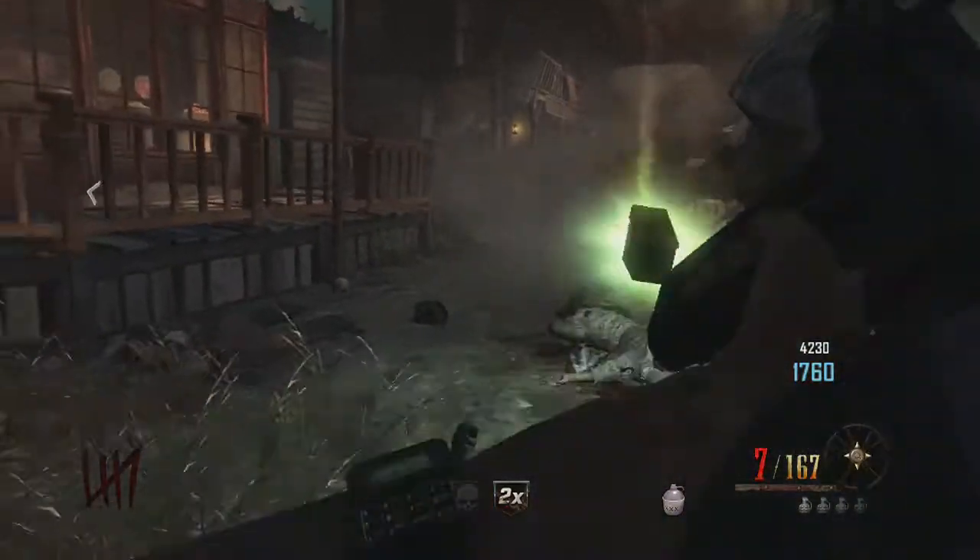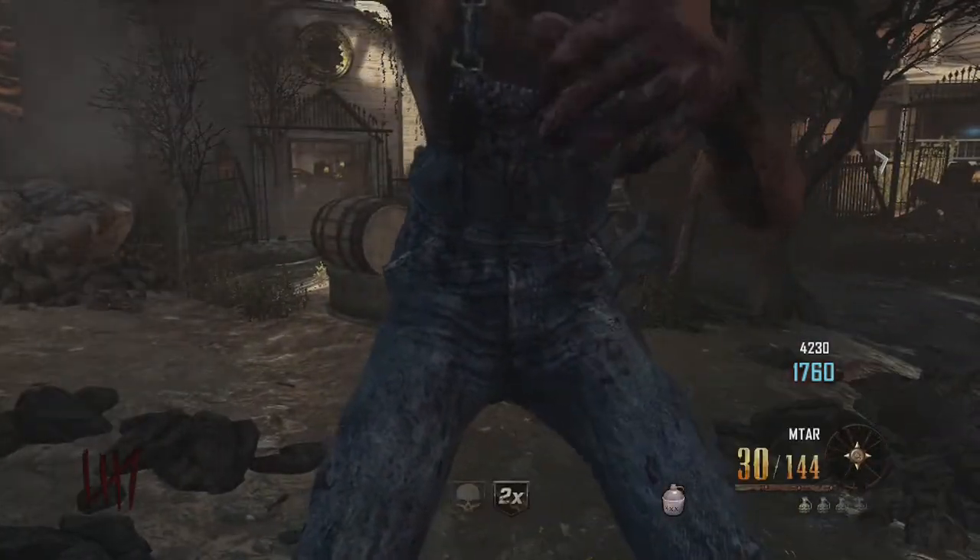You'll find the first fountain on the way to the ghost lady's house, and it can be smashed down using a giant prisoner.